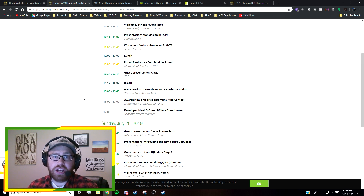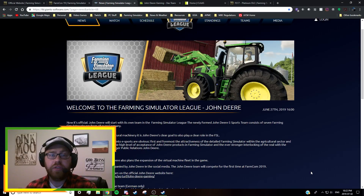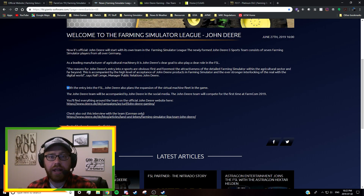That being said, we've got other news that tells us maybe something else is happening. Not too long ago, there was an announcement from the Farming Simulator League that John Deere has formed a team and will be part of the FSL teams. If you read the news release very closely — and this came directly from Giants — you see this one line: 'With the entry into the FSL, John Deere also plans the expansion of the virtual machine fleet in the game.' So we have official confirmation that more John Deere equipment will be coming to Farming Simulator 19.